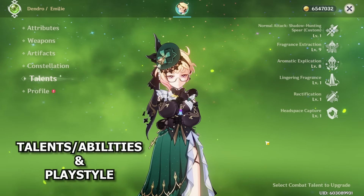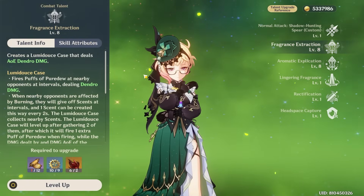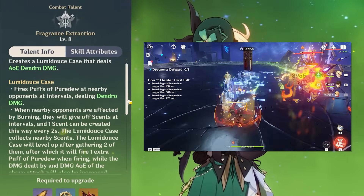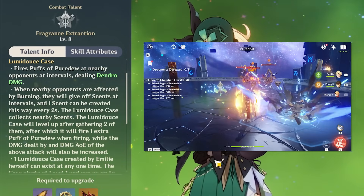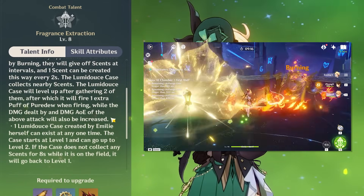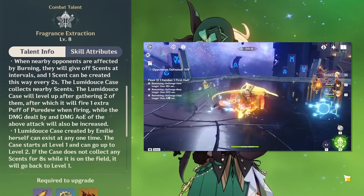Starting things off, what does Emilie actually do, and how do you play her? Her elemental skill, Fragrance Extraction, is a core part of her kit. This ability will place down a Lumidus case, effectively a Dendro Lantern, that will start by dealing AoE Dendro damage, and then continuously fire off a hit of Dendro damage at nearby opponents. Additionally, when nearby opponents are affected by burning, they will give off scents, and these scents will be gathered by the Lumidus case in order to level it up.